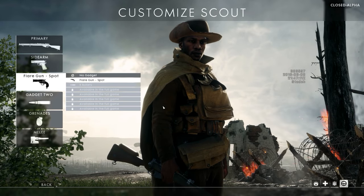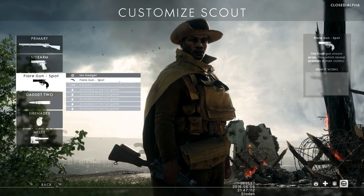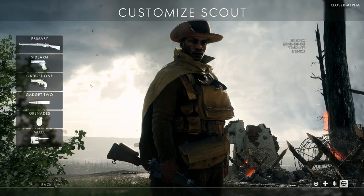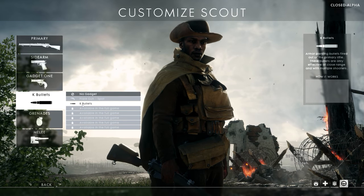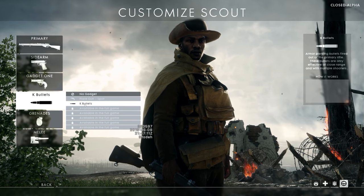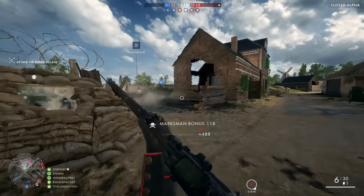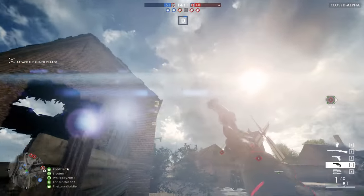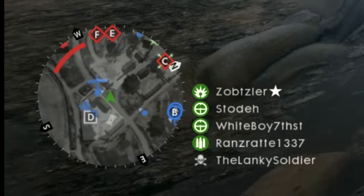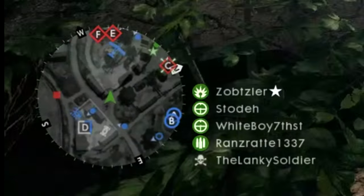There are only two gadgets to choose from: the flare gun, which is used for spotting, and the K bullets, which are the anti-vehicle element of the Scout class. The K bullets are basically rounds you load into your gun that do considerably more damage to vehicles. The flare gun works by revealing any enemies in its vicinity as it flies through the air — enemy players will be spotted and show up on your minimap for a short period of time.